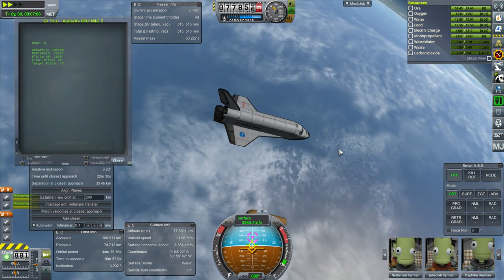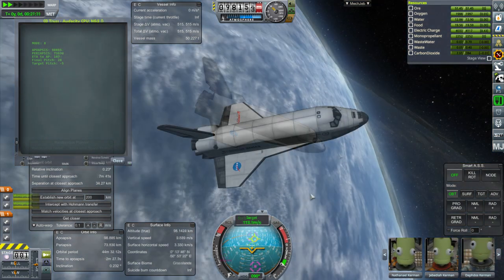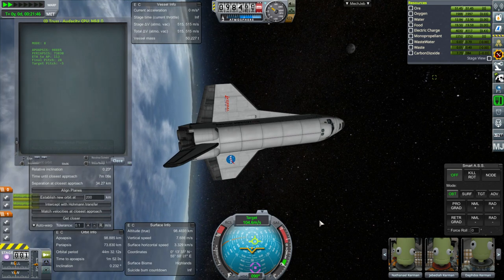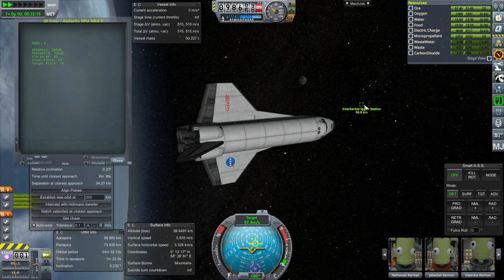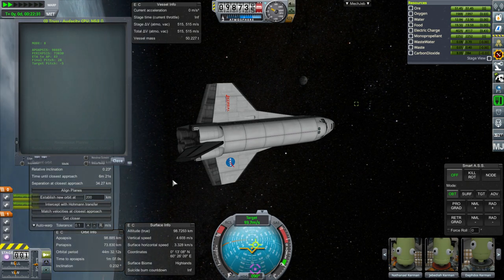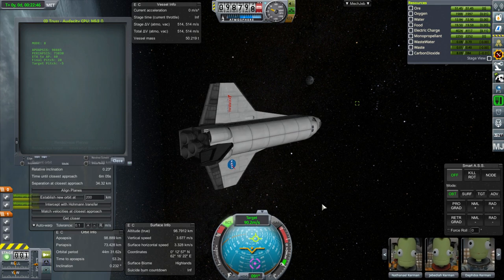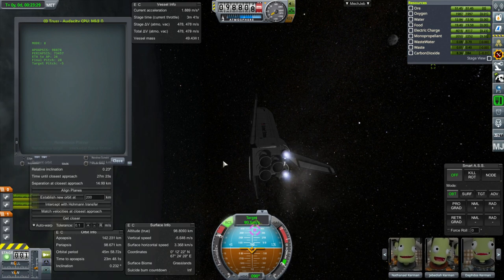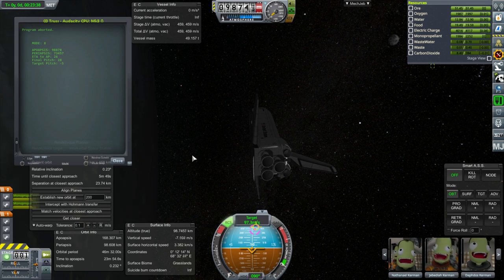We are proceeding. We're encountering some drag here because we're still in the atmosphere having finished that burn. We are about to finish our coast to apoapsis and then it will bring us into orbit. We're not that far away from our target - the station is right there, 50 kilometers away, and closest approach separation is now 34 kilometers, so we timed it pretty well. We can probably rendezvous very quickly. Oh, it's overburning though - I'm going to stop it. Actually I want to see where it ends up. No, it's gone way too far now.